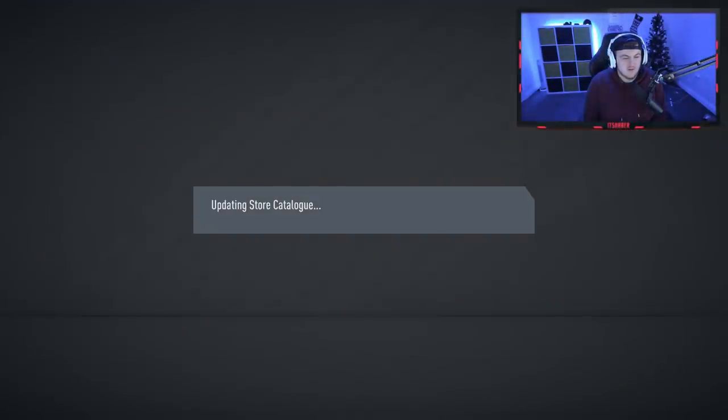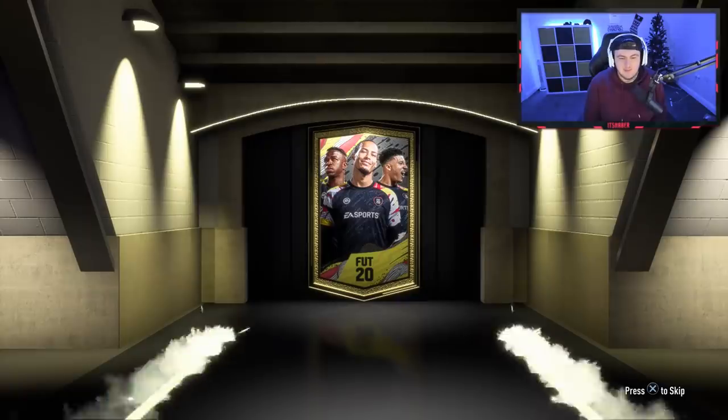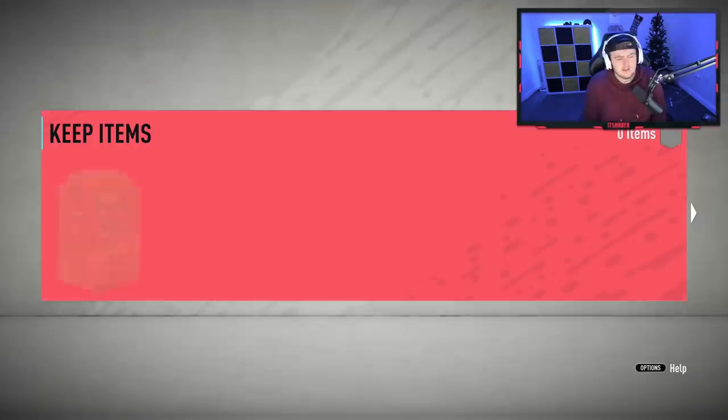We'll go ahead and store that in the club. Even if it's just fodder, it's still decent. We've got four rare mega packs now. Let's open this one and see what we can get. No walkout in this sadly. It's gonna be a board though — it's gonna be Hungarian. It's gonna be Galatasaray — Gala galaxy, I think that's how you say his name. We'll just store that in the club — 85-rated is all right.